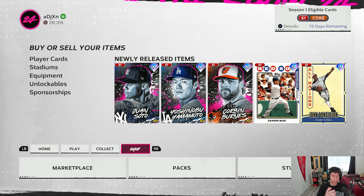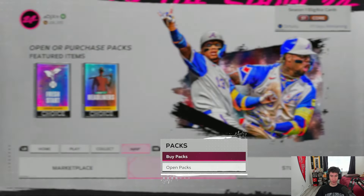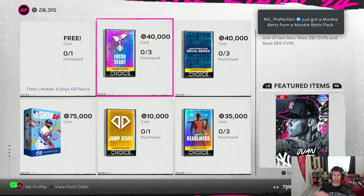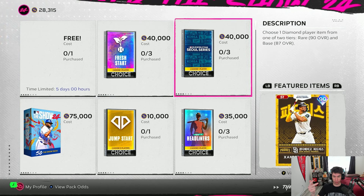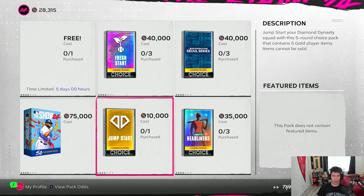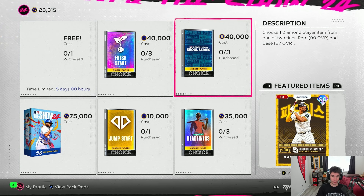And this might be kind of a hot take. I don't know if anyone else feels the same way, but I don't want to say I'm tired of it because we're early on in the year. But I kind of wish when they dropped new packs — like this Fresh Start Pack, the Soul Series, the Spring Breakouts — I kind of wish there were other ways to get at least one of those packs, because I don't really like that the only way to get the new cards is from the pack shop.